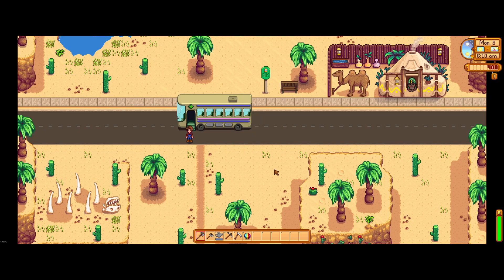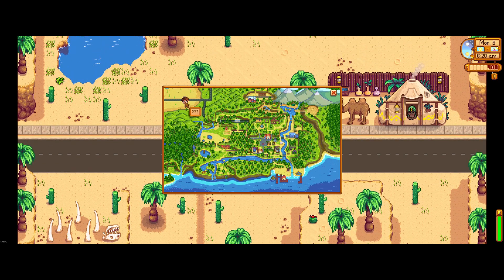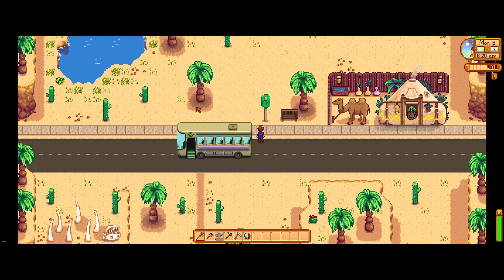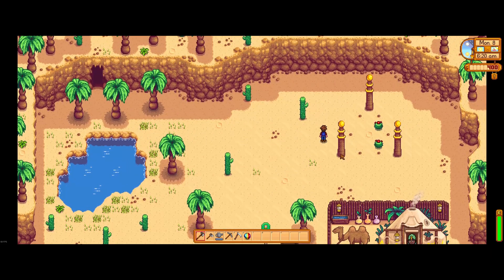Now we're going to look at how to obtain the Iridium Sword, or as it's best known, the Galaxy Sword. You'll want to first head up to the desert, which you can obviously gain access to as you proceed through the game, and you'll want to head up to the northeast area of this desert.